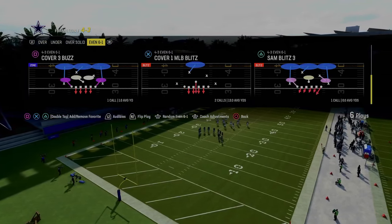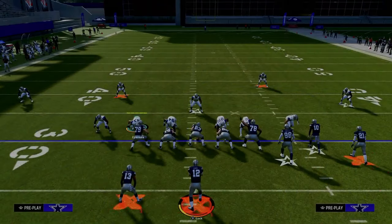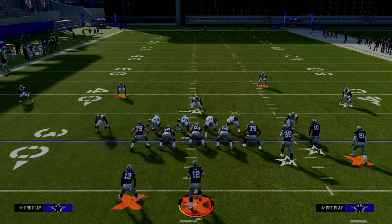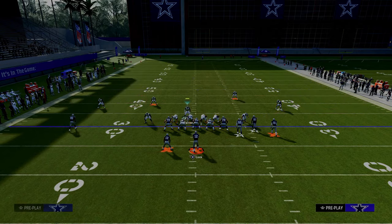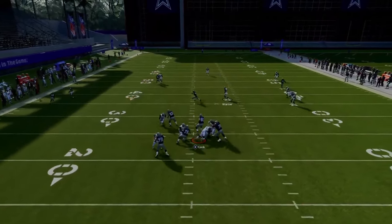We're going to be calling this play Sam Blitz 3, and we have auto flip off. We're going to go ahead and flip this play — I think it makes the blitz a little bit better. What we're going to do for the setup is we're going to pinch our defensive line, crash our defensive line to the left. We're going to stand about right here with our user, and what you're going to see is we're going to get this nice pressure around the edge every single time.